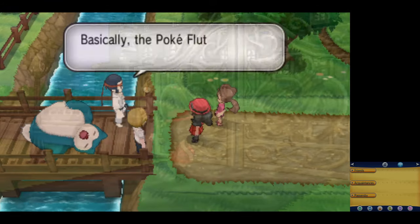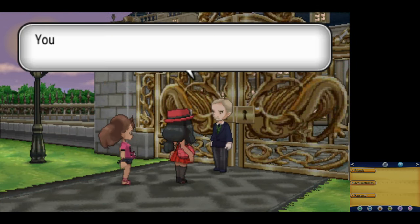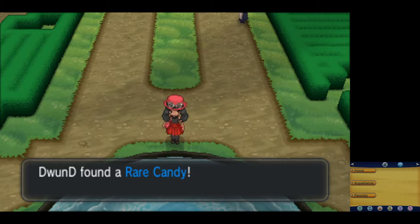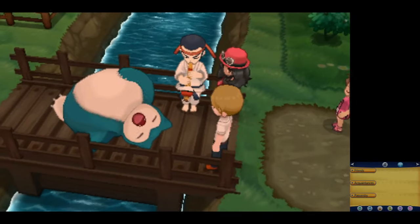Just like every run, we have to head to Parfum Palace. While there, me and Shauna pay a thousand dollars to get in. We pick up the Rare Candy, get the HM for Cut, watch some fireworks, and then get the Pokeflute to wake up the sleeping Snorlax.